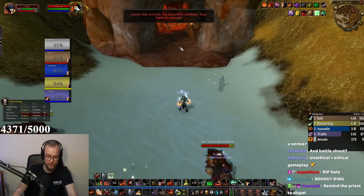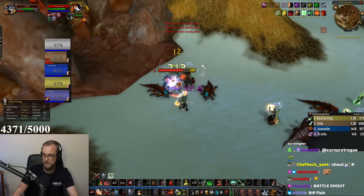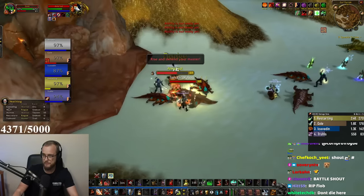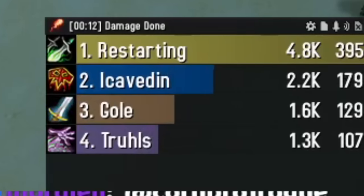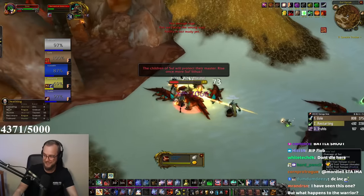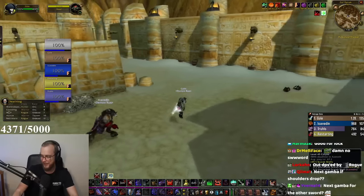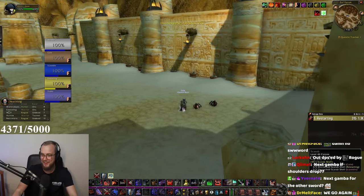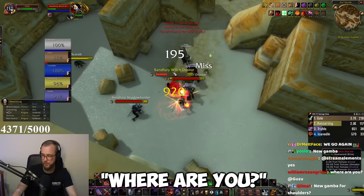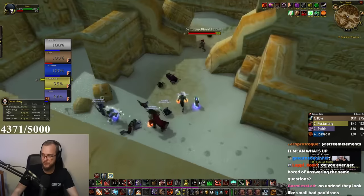Alright, let's go. Battle shout — got it, thank you. Focus this guy. Spam some Sunders. Servant of Antu'sul. Look at that rogue. I'm just a Sunderbot at this point. I wanted to stack up Sunders and then do insane damage after the boss had max Sunders, but at that point the boss was pretty much already dead — so I guess that doesn't even matter. I think the plan is just don't even do Sunders, man — just raw dog it. Just do straight up damage. That's how we'll do it.